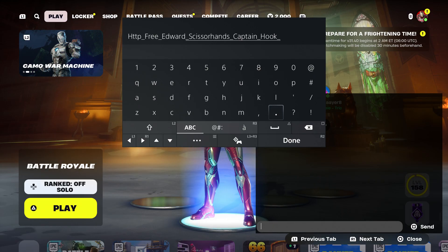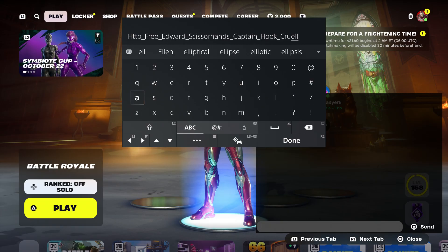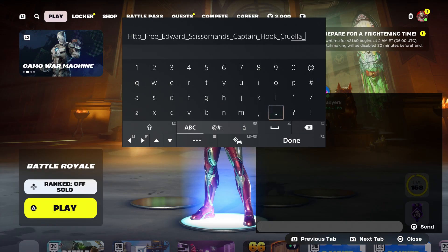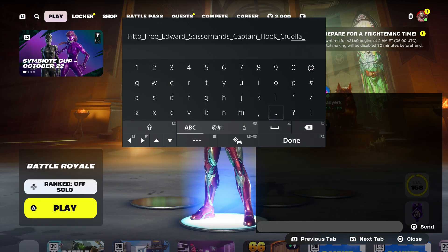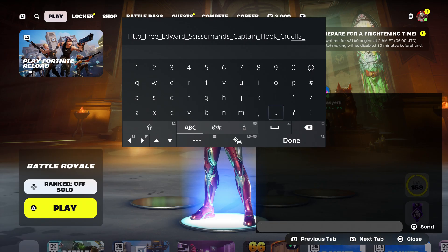Now we're going to add another one, which is definitely going to be this skin. Make sure you just type in her name — you don't have to type in her entire name, just type in her name. The next thing you're going to do is put underscore. We have multiple skins that you guys are going to put. And make sure that you do it correctly because you don't want it to be gone.